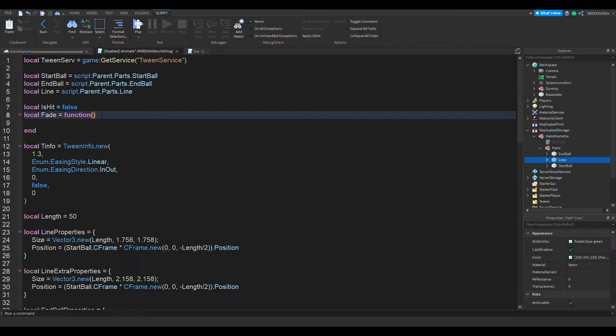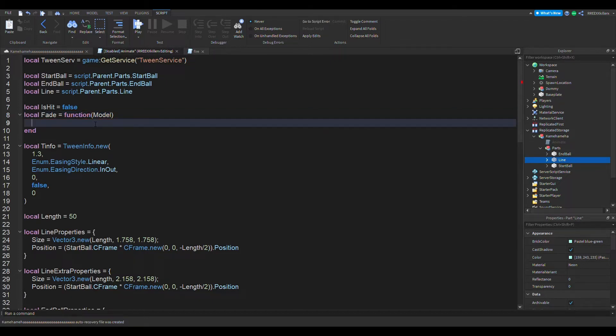At the function in brackets, we're going to choose the model. We're going to make it go — for i in script.parent.parts — now the parts right here is this model filled with all the stuff. We're also going to add get descendants.